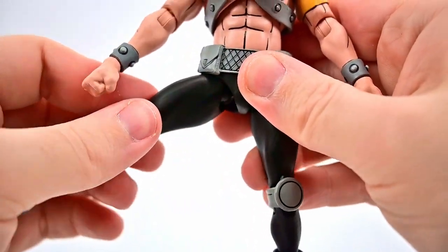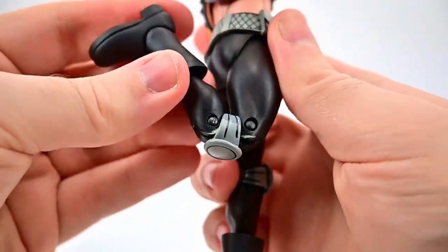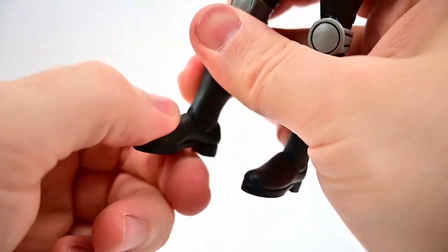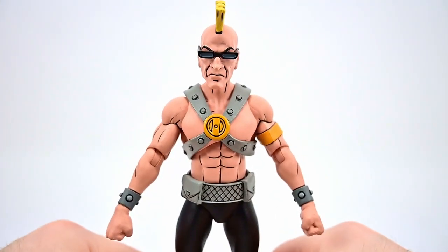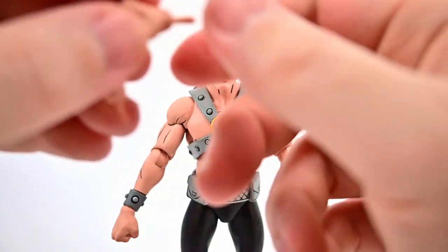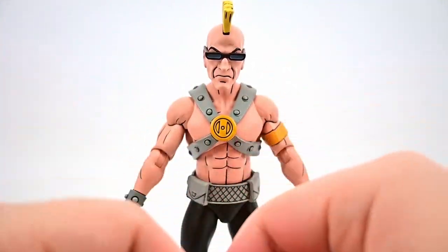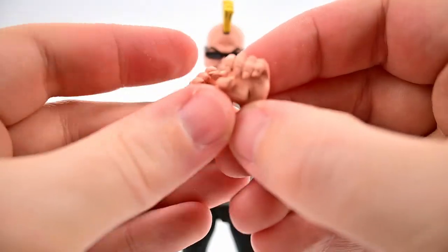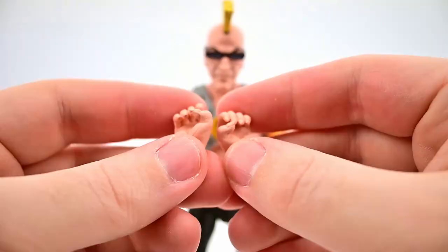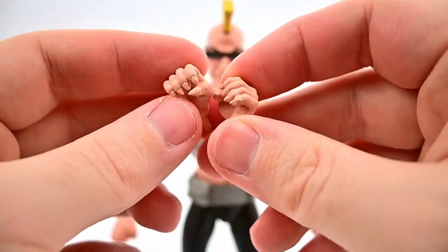The wrist can twist around and flex back and forth. He has a crunch visible under the harness where he can crunch back and forth and twist around, and also twist at the waist. Hips come up to 90 and out to the side, with a thigh twist. He has a double knee joint that can bend back quite far, a shin twist in the boot, and the foot can flex back and forth and twist side to side — pretty good movements.